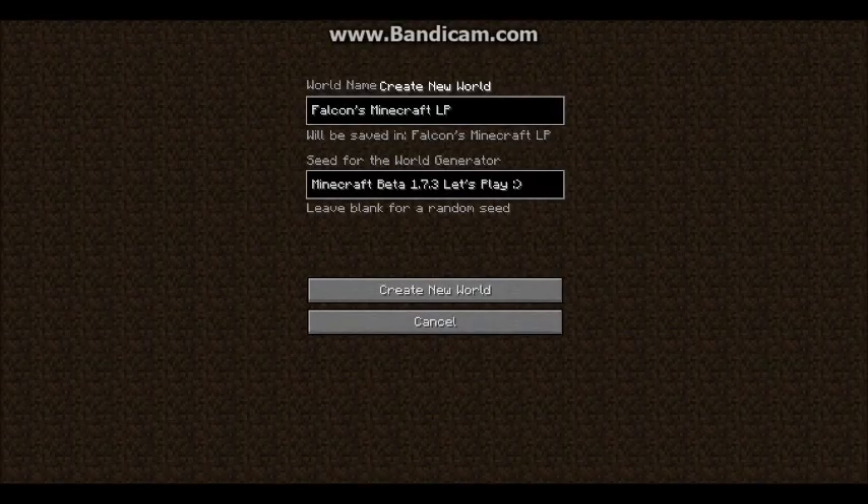Hello everyone, this is Falcon, and I'm doing a Minecraft Beta 1.7.3 Let's Play. I used MC Nostalgia — I'll put the link in the description to downgrade my Minecraft to this version. This is the seed I'm using. I don't even know what it is; I never tested it out. This is the world name, so let's create a new world.